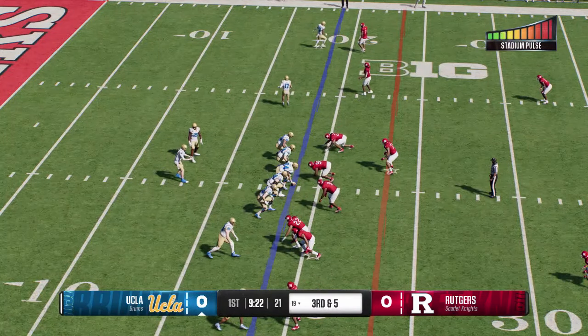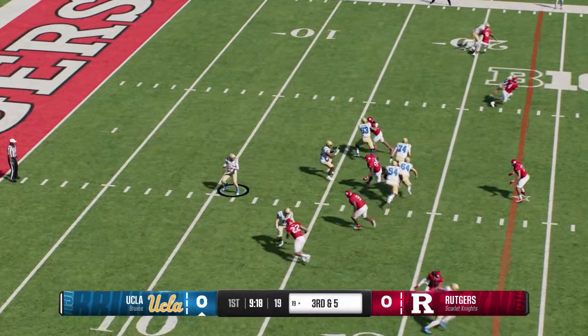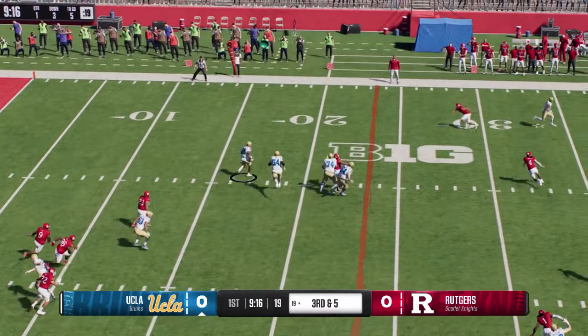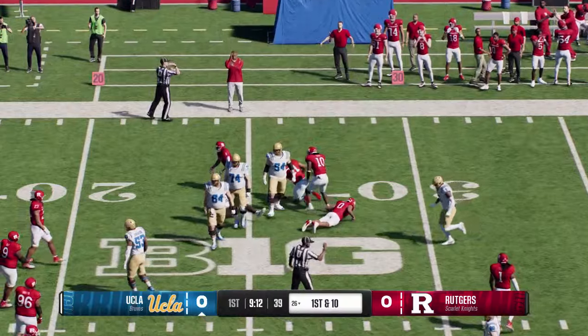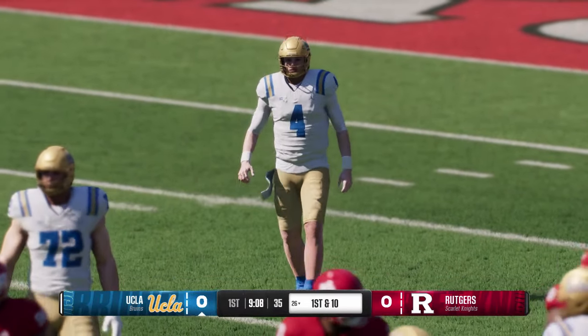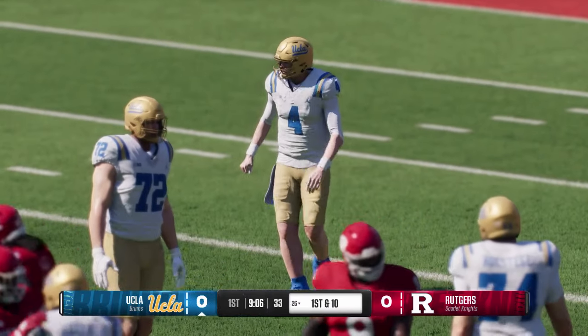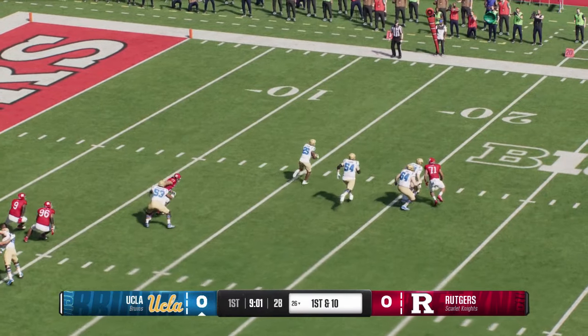This is the type of play that can give the offense momentum. Third and short from inside the 20, set up on the outside, and they knock him down but he got past the line to gain. It's a nice throw by the QB there. When you throw to a running back, you've got to make it easy on them — put it right on their body, make the catch simple, and let them go to work.